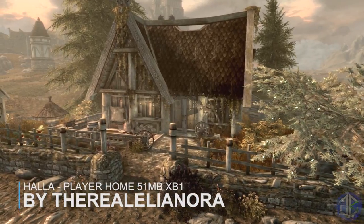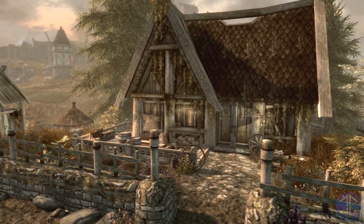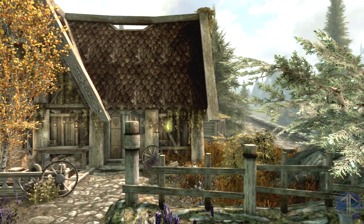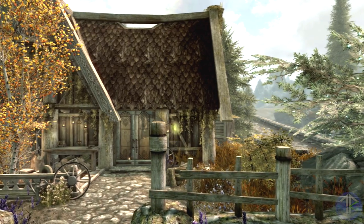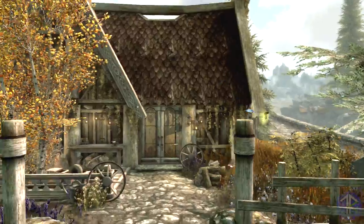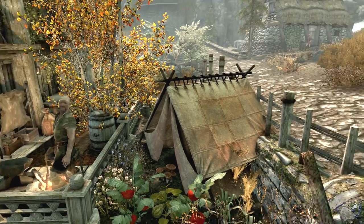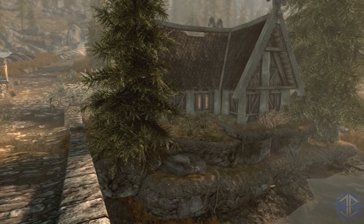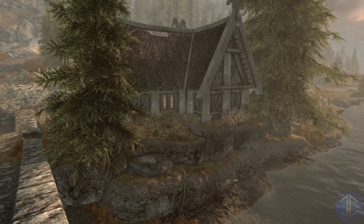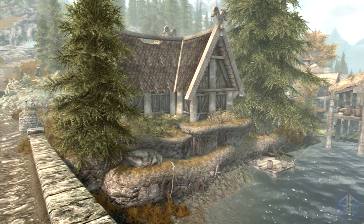Our sixth mod and second-to-last mod of the day is a player home. The mod is made by Eleonora, so we already know it's going to be very well made. It adds a small shack opposite Honningbrew Meadery with tons of storage, unique items, and most workstations. I have the People of Skyrim mod installed which adds loads of stuff around Whiterun and clashes slightly with this mod — it adds a tent into the corner of the garden — but I think it fits in okay. I've shown what it looks like with and without People of Skyrim installed.